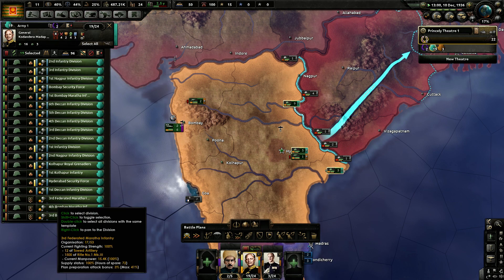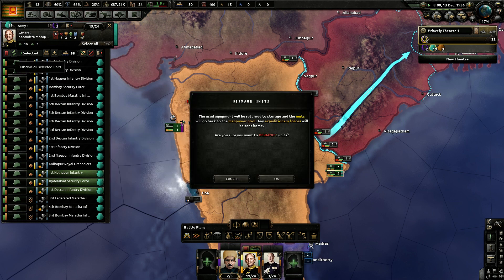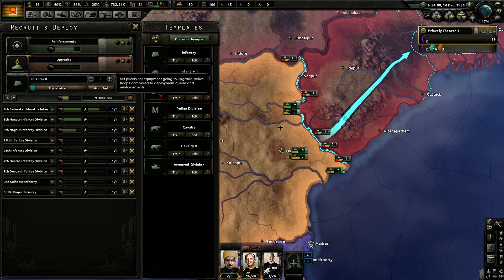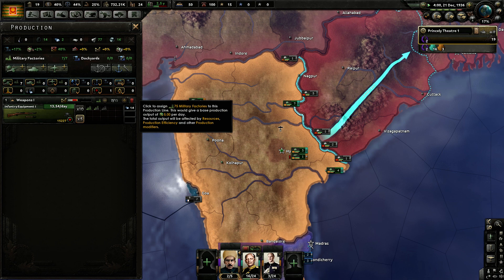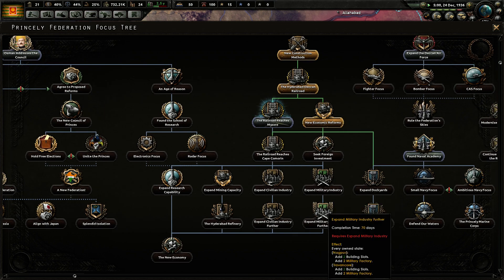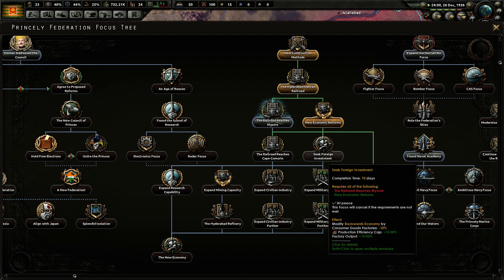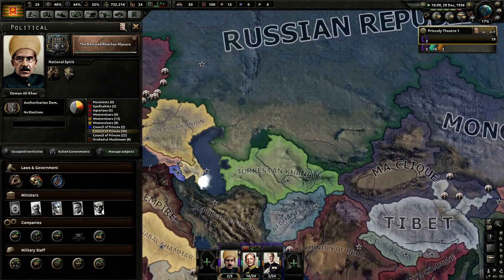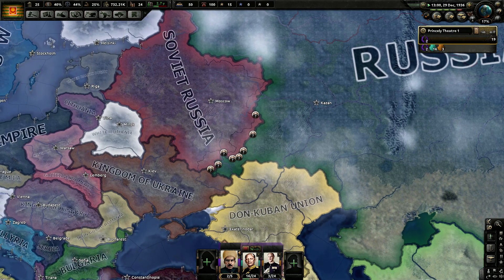We are retraining a couple of our divisions because most are pretty green, which isn't what we want. We can disband some and continue training the others so they get a little bit more equipment. In terms of production: 13 per day, still needing 15,000 — so this is still a job for three years or so, but it will accelerate as time goes by, most importantly by expanding our military industry. That's why we are racing down this national focus track.